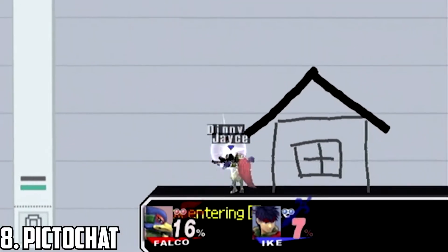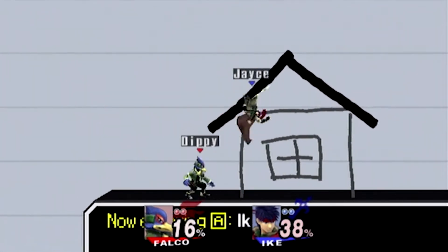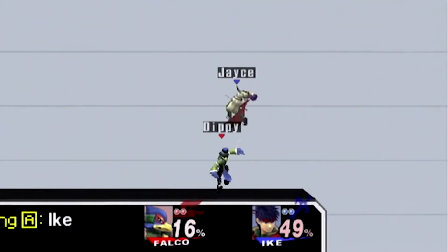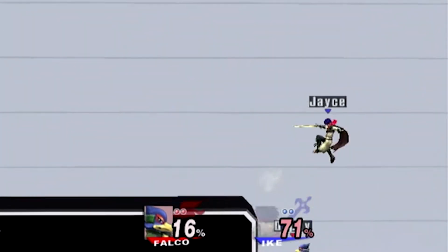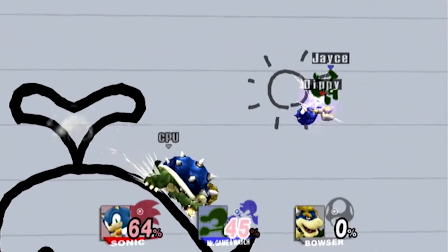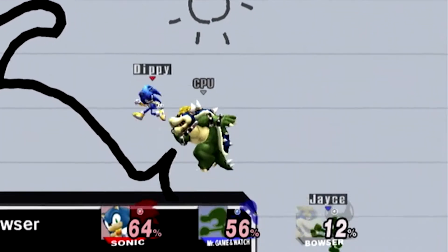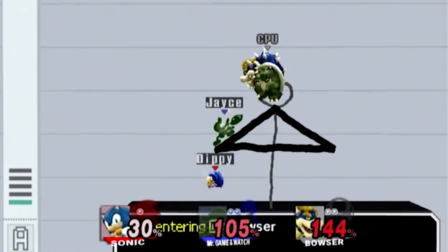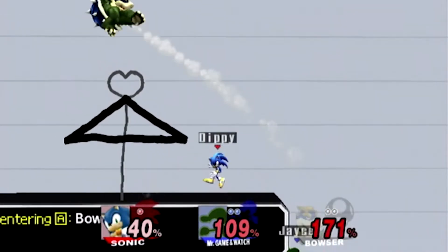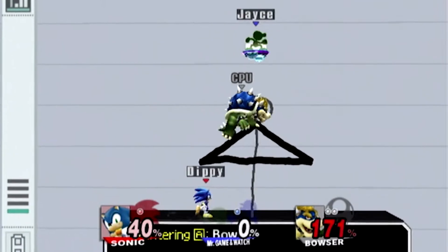PictoChat. PictoChat is a very unique stage concept. You fight on this black platform that just has the group you're in and one of the player's names, but what's cool about this stage is that there is a variety of different obstacles drawn to make the battle more interesting. There are many different drawings like a house, a pinwheel, a whale, and stuff like that. Some of this stuff will hurt or disrupt the battle, like some wind, but they don't hurt the battle too much. My only nitpick is that I wish the name that showed up on the bottom was one of the player's nicknames if there was one on the field, but it's whatever.